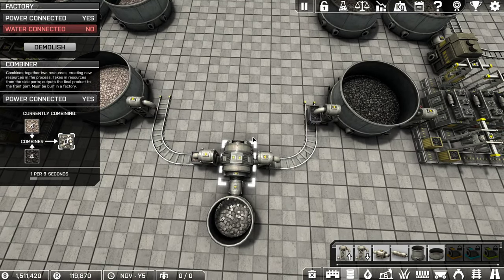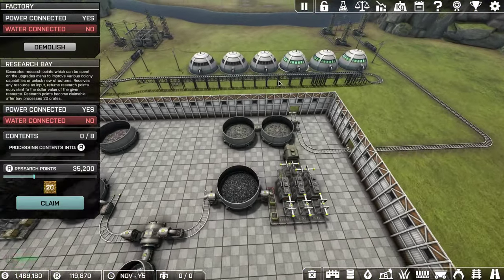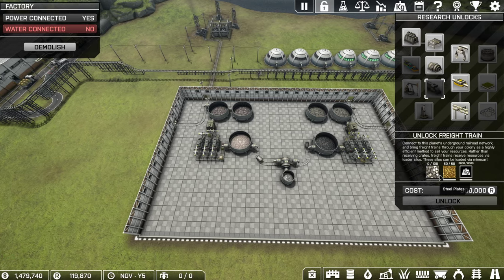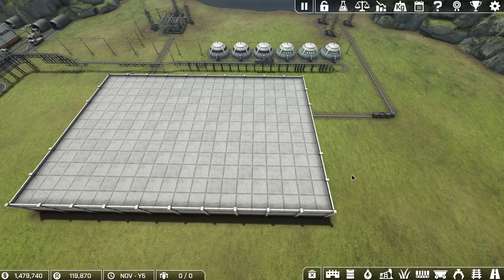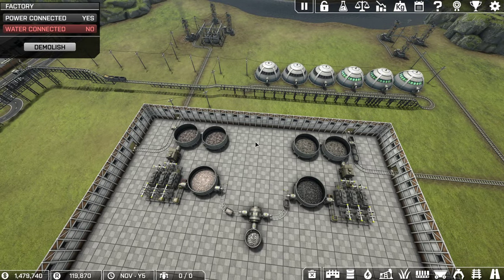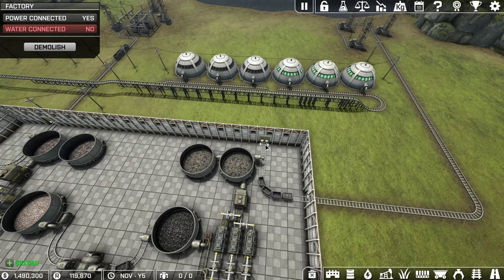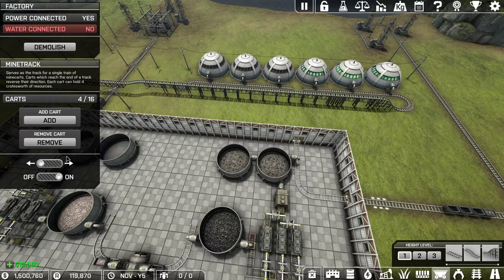And if I wanted to accelerate this, I could just add more combiners. The idea is eventually to process enough steel plates to unlock the freight train, which dramatically increases the amount of research output you can total have. Unfortunately I don't think I'm going to get there all the way, because this series is going to come to an end before I do that.